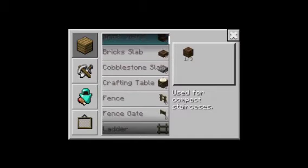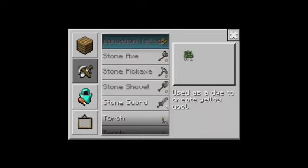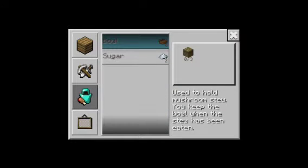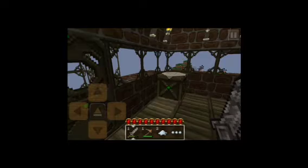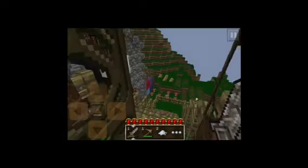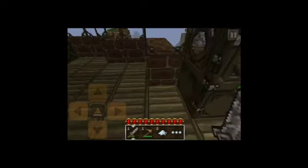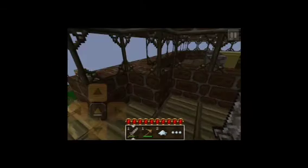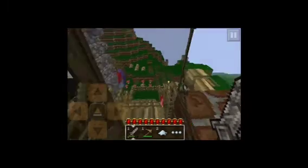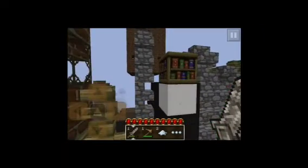They added cows and chickens. There are some major glitches — the cows don't work right. What I did was turn this into creative mode to get bookshelves because I really wanted bookshelves. By the way, this is a texture pack from minecraftforums.net.